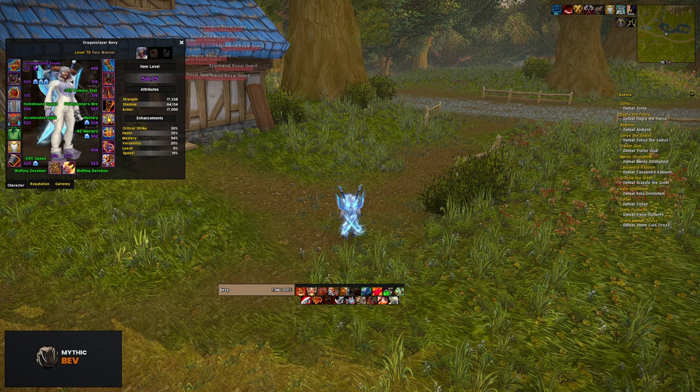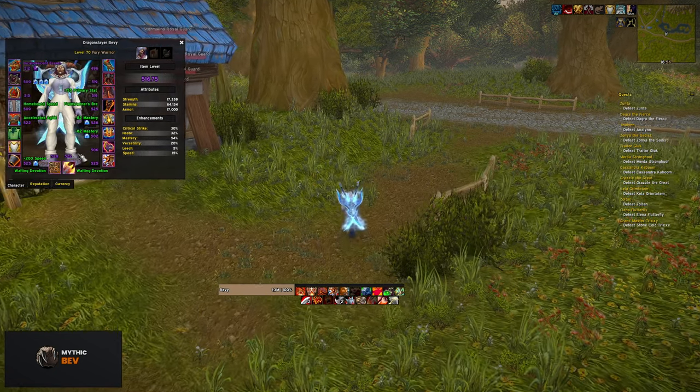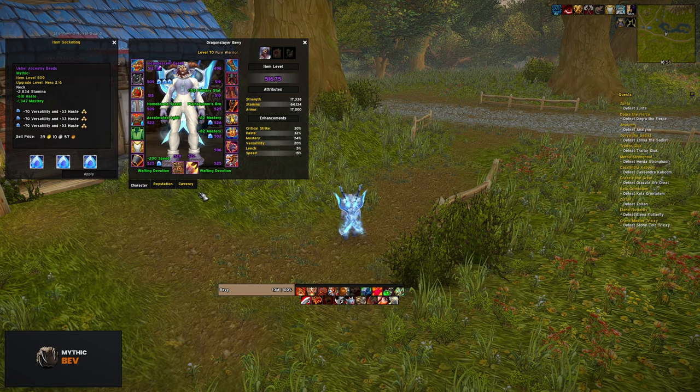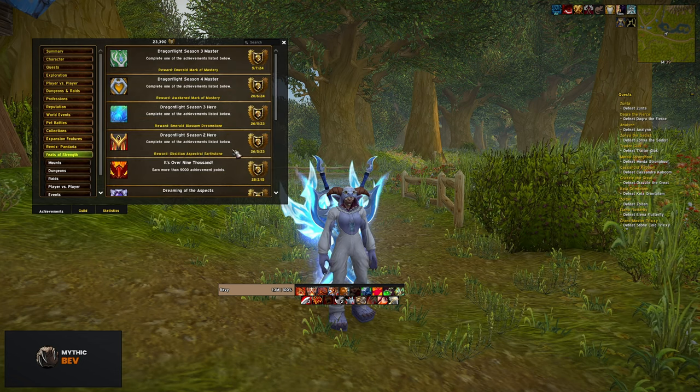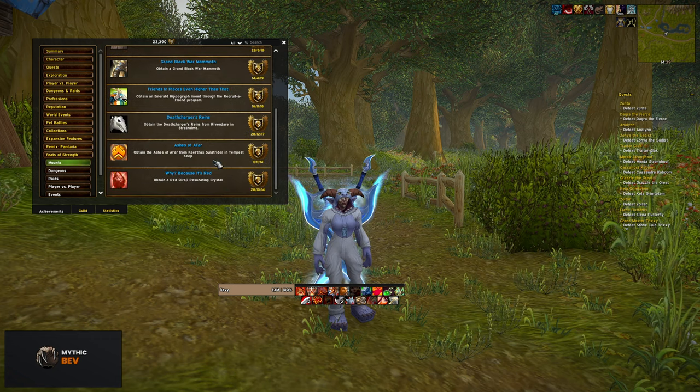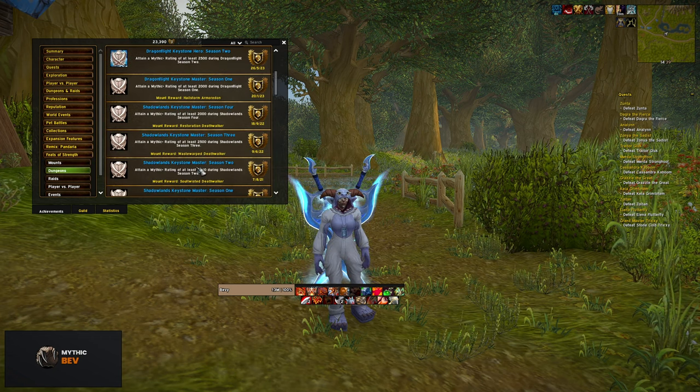Some icons might look too overdone or too sharp, and if that annoys you, you can just remove that icon. Each icon has a file, and you can tell by the name which file belongs to each icon. You can also check Wowhead for the exact ability name and try to find the file that way. The old icon will then be displayed as usual.